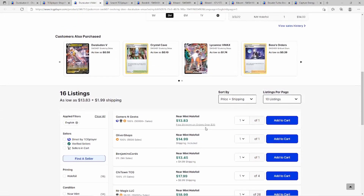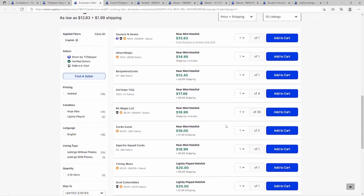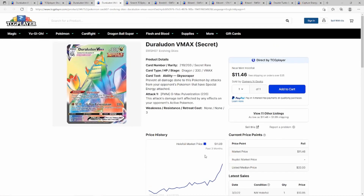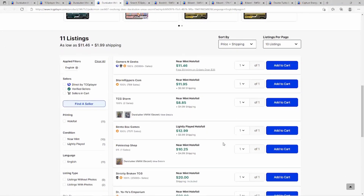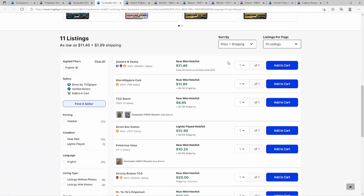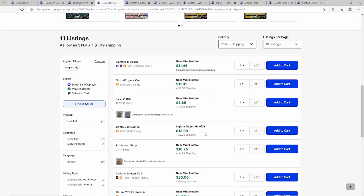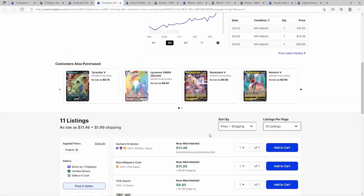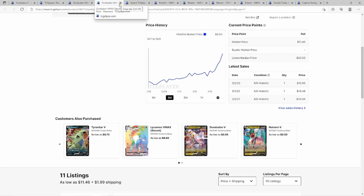If you want to get it, now's the time — if this performs well at regionals it could hit thirty dollars. The secret rare jumped from nine to eleven dollars, with listings at eleven-fifty, thirteen, fifteen, and up to twenty. There's one store listed at ten thousand dollars — don't worry about them, the card will never be that. Watch out for stores that post insane prices to drive up the algorithm.